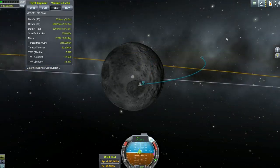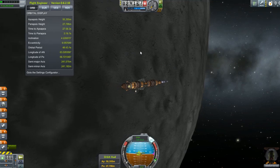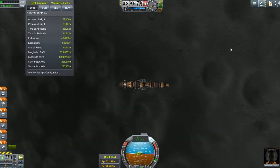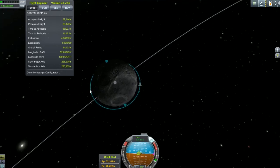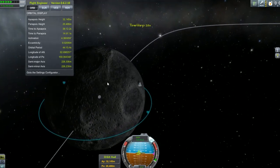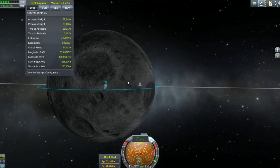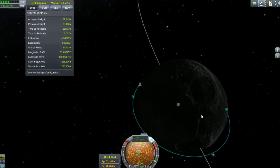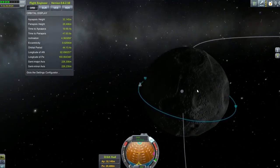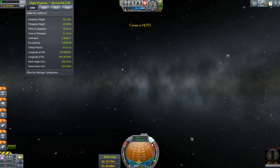We're going in. We're going to have to do this without maneuver nodes. I can do it without maneuver nodes — I'm hardcore like that. I figure we burn now to get into lunar orbit. All right, I think that's enough. We will come around and land on the daytime side. Let's do that, we need to do a little time warping. Land in that big crater over here, I think. There's Johnny Spaceman on the moon.